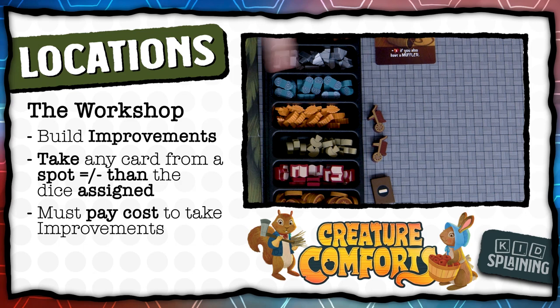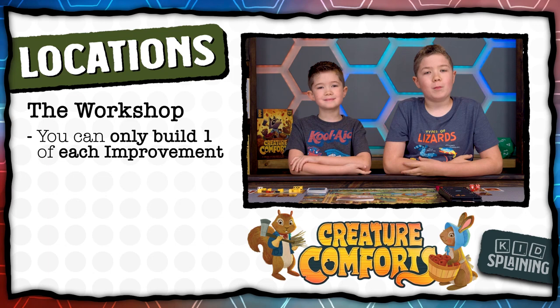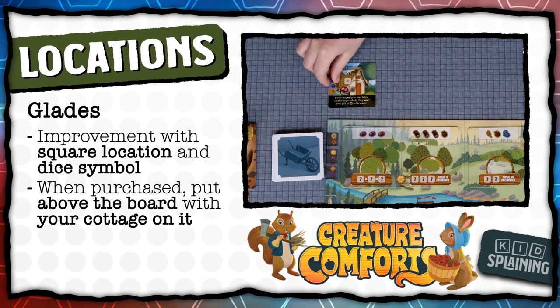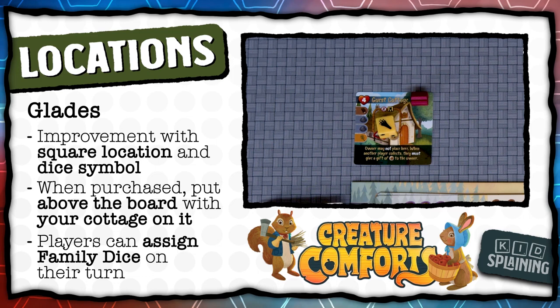You can't build more than one of the same improvement, and once you build an improvement, you have to put the lowest cottage from your home board on it — so you can only build four total improvements in the game. If you build a glade, which has a square space with a die on it, put it above the board and put your cottage on it to show that it's yours. You don't assign workers here, but players can assign family dice to these spots on their turn. Each glade has different rules and benefits, so check each one to see what it does.